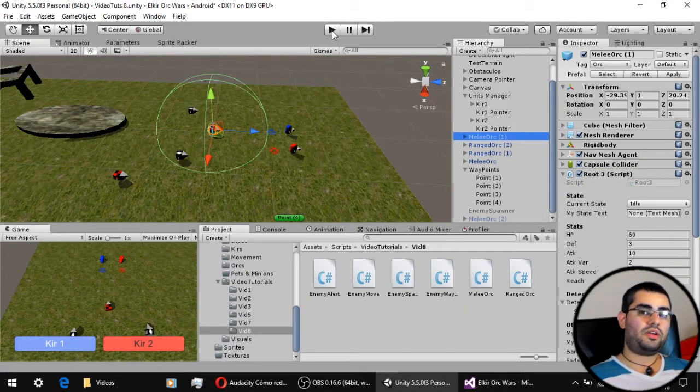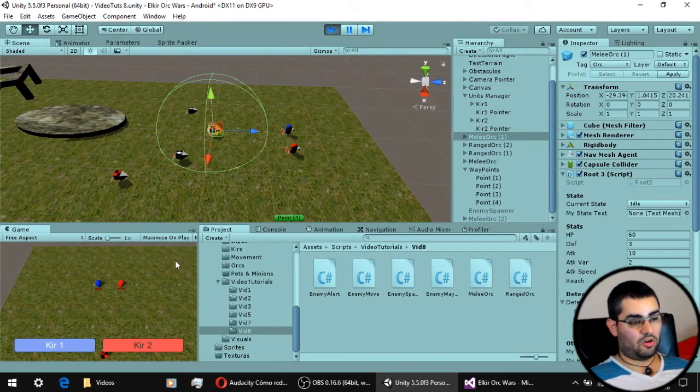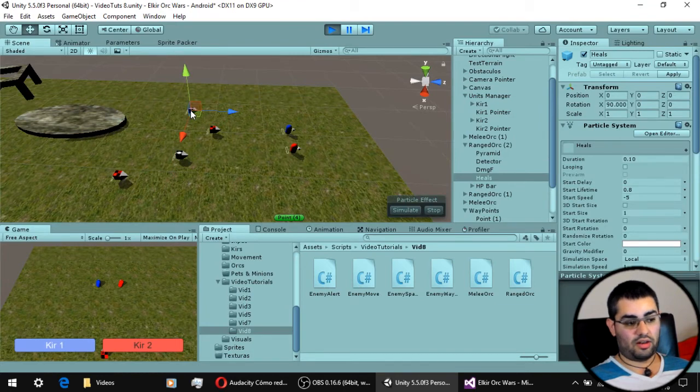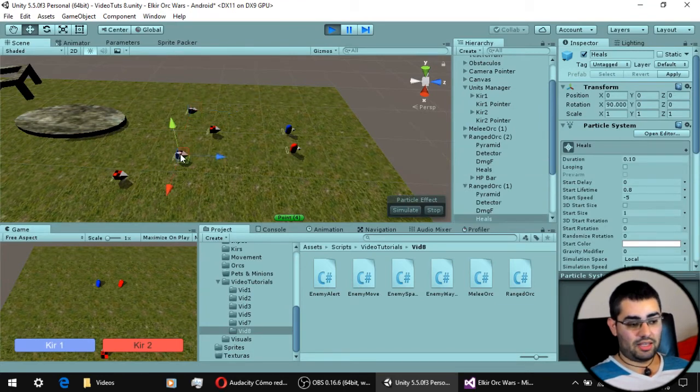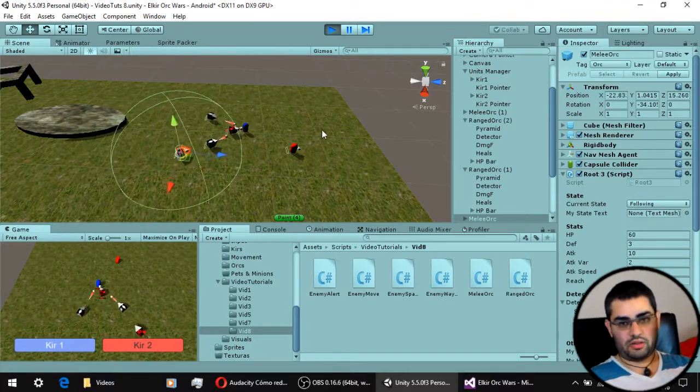The last ability we are going to give our enemies is the ability to tell other enemies in their detection zone that they have detected a unit — so they can tell all their friends that they found a unit so that everyone else joins the combat. When the first unit comes into a unit's detection zone, it is going to alert the nearby enemies, and those enemies will in turn alert others. Let's see this: I come into the detection zone and everyone gets into combat.